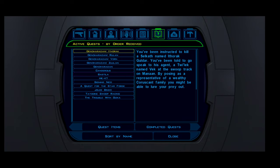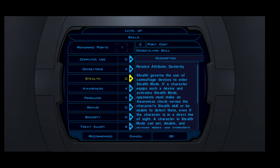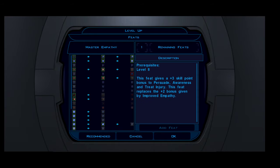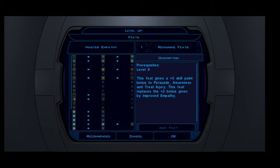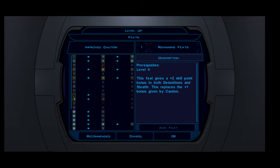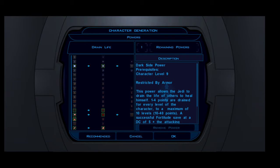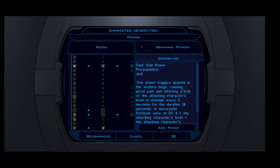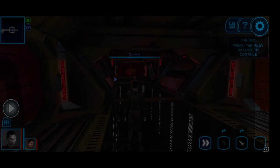Let's take a look at our journal entries — Bastila has been captured. Let's do a level up. Health, feats — can't do Master Flurry. Let's see: armor proficiency, caution. Let's see if we can do Master Critical Strike. As far as drain life goes, we can't do Death Field yet. Wound, Stun, Affect Mind — we'll accept there, save.